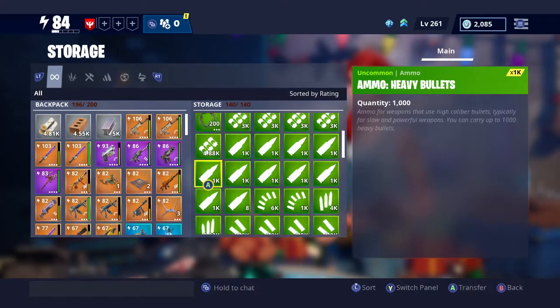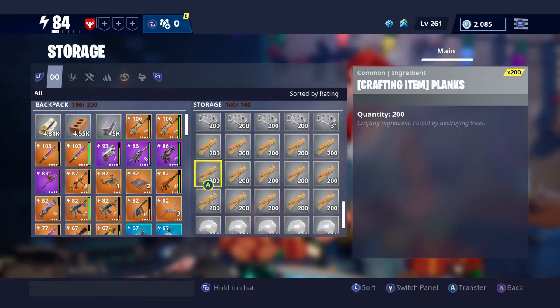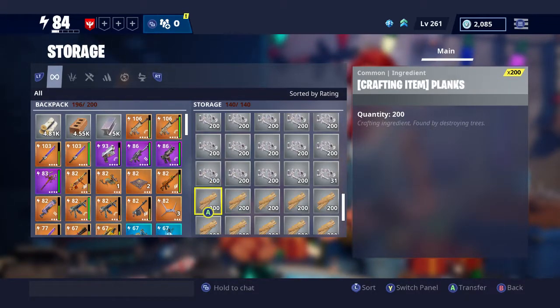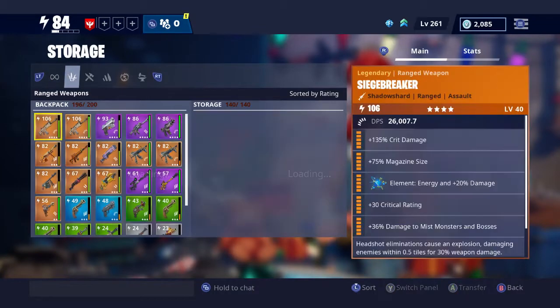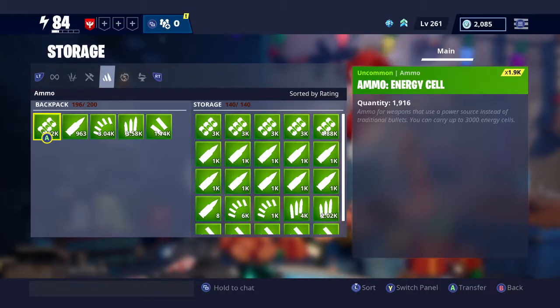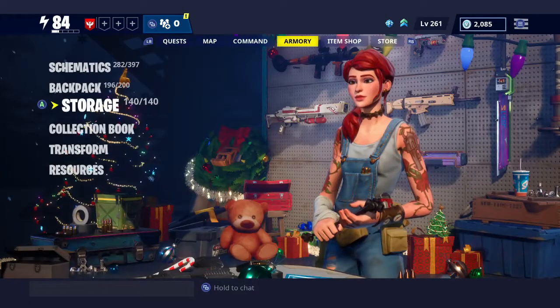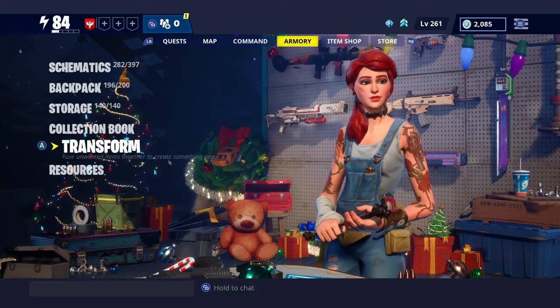This is the Storage I was showing you earlier. The left side is your backpack - everything you already have - and the right side is everything you've put into storage for later. You can pretty much put anything you want into storage and save it, or even trade or give it to other people. I use a Pathfinder for my missions and loot runs - you can tell because I have so many nuts and bolts in storage.